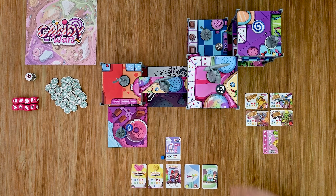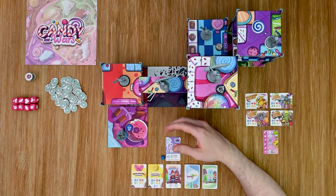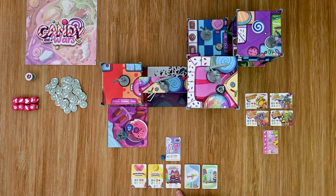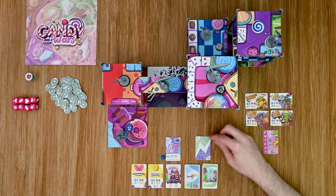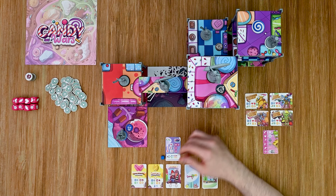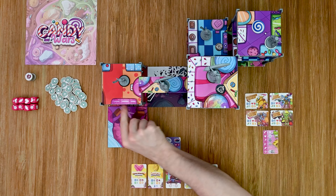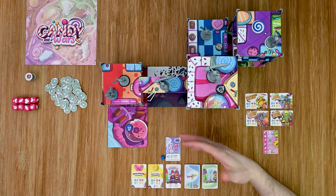Now I want to show a sample turn. I have Danny here, ready to cause some mayhem. During his turn he can move up to a number of spaces shown on his Sugar Rush card — everyone starts with two. He can also use one utility card for additional bonuses. I'll move him one space and then onto a level above, since both of his weapons are melee weapons.